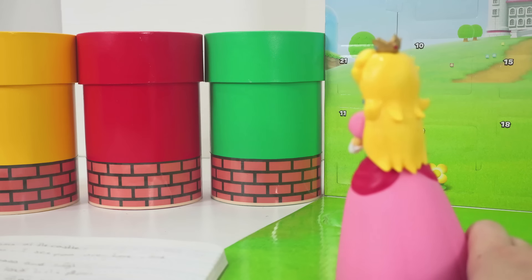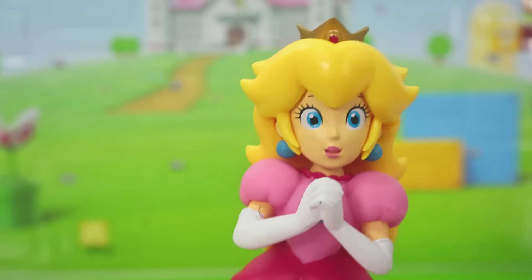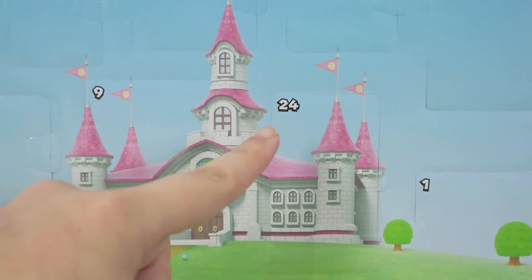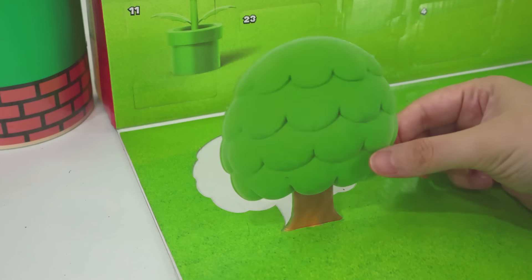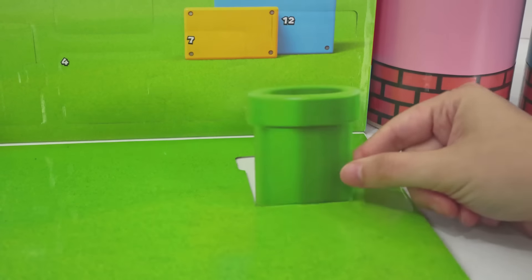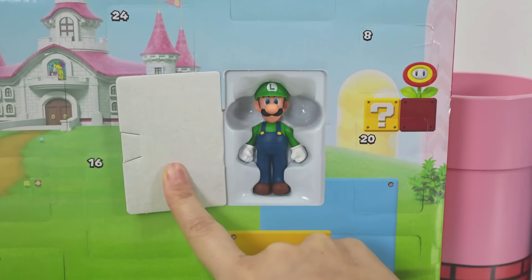Oh my! I see pipes over here and over there! But where is Mario and Luigi? They're probably lost in the pipes! Or even behind one of these surprise doors! And there's 24 of them! Which one should we start with? Something tells me we should start with the number 1! Let's go ahead and put this tree up! And let's do the same with this pipe! Now we're ready to find out what's inside number 1! This is good news! We found Luigi!